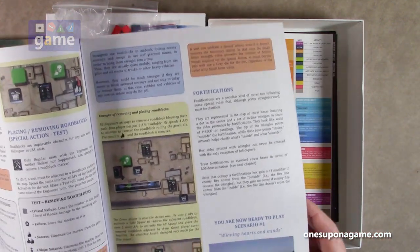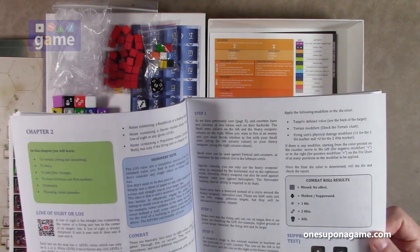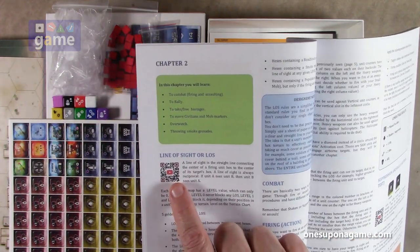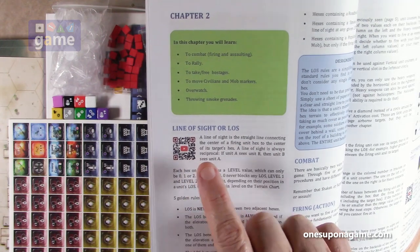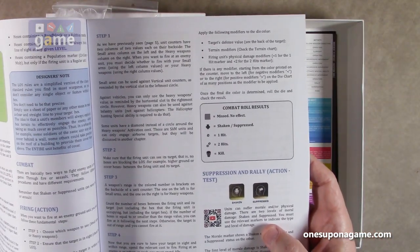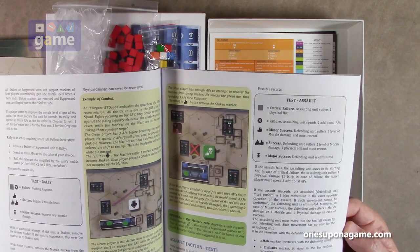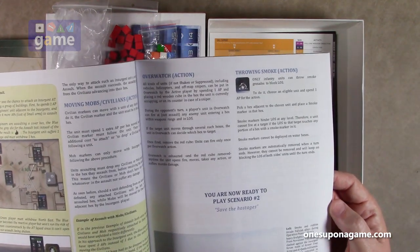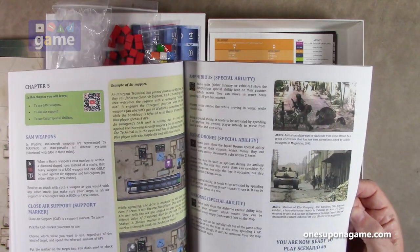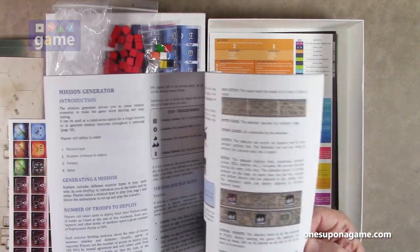The chapters are structured as a tutorial — they teach you some stuff and then you play a scenario. After chapter one, you play scenario one. After chapter two covering line of sight and firing, you play scenario two. Impressively, the rulebook includes QR codes you can scan to watch videos showing how to carry out specific rules, like a line-of-sight video and a suppression-and-rallying video. Chapter five is only two pages and leads into scenario five: secure the bridge.